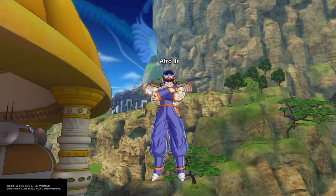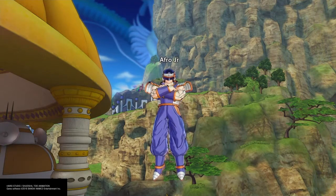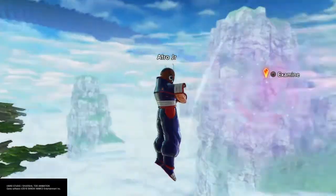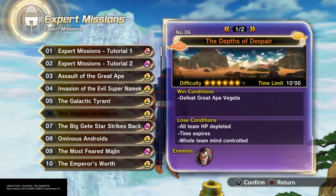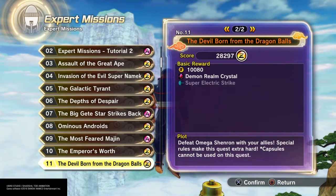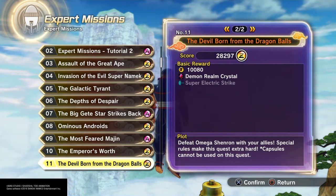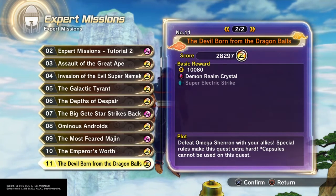What's up everybody, Dazed here back with another Dragon Ball Xenoverse 2 video. Today we're going to continue with our expert mission series and I'm going to show you how to beat Expert Mission 11. We're going to be doing this offline with no help from anybody. You're going to be fighting Omega Shenron, and you're going to get Super Electric Strike from this, so watch to the end.